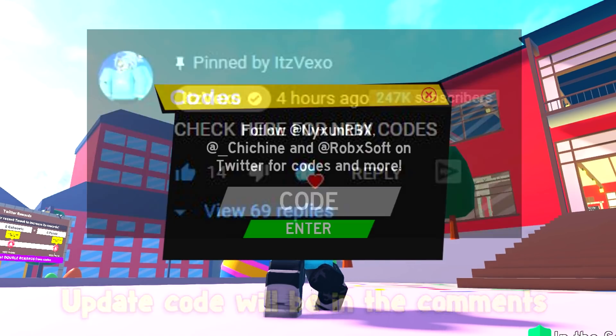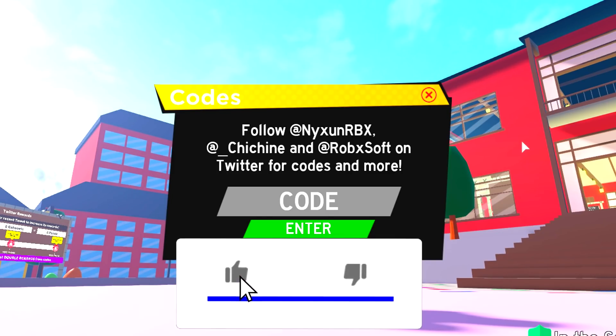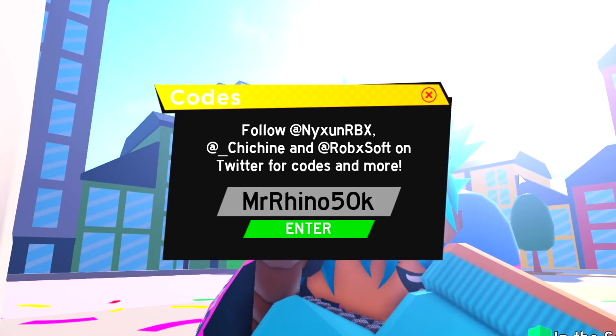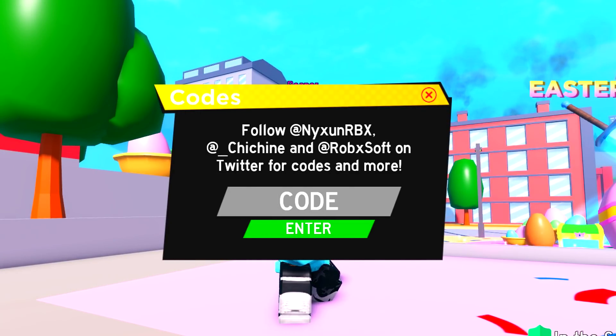Let's get into more codes. These codes will get you the Fighting Pass and should give you over 40,000 Shikara. We got the code MEDTW50K — let's redeem it. There we go. We now got DFIELD PROMO — let's redeem that code.